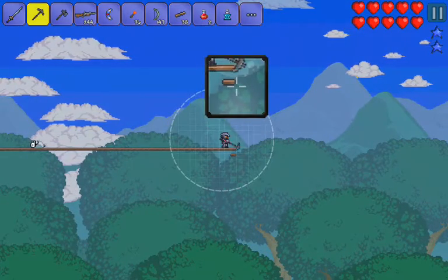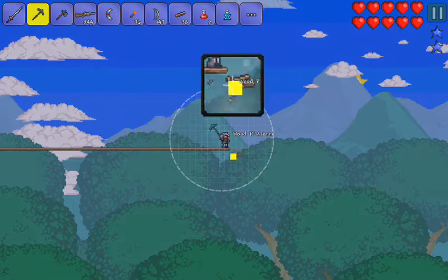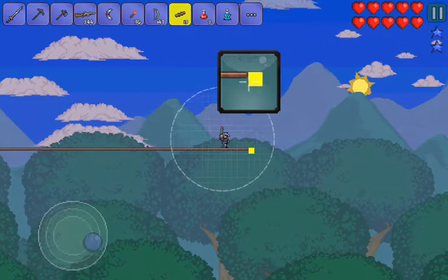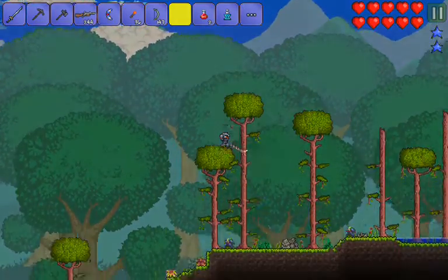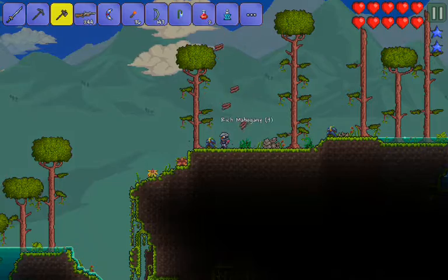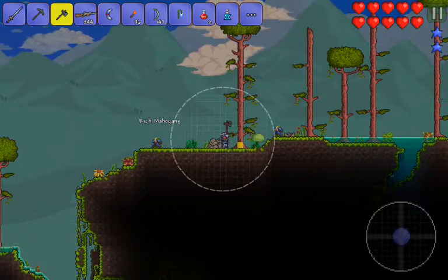We can salvage this one as well. Forgot enemies can spawn on platforms. We're in the jungle now. Let's get a lot of rich mahogany so we can make a bunch of platforms.